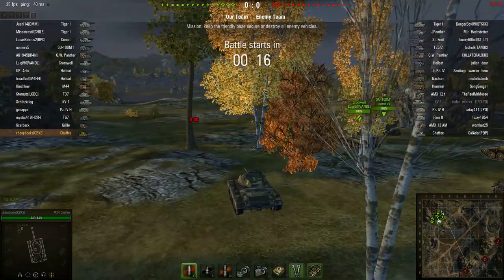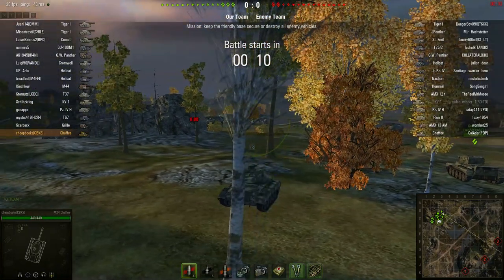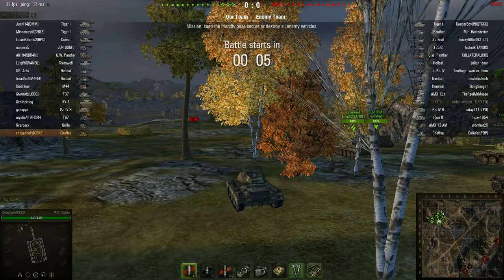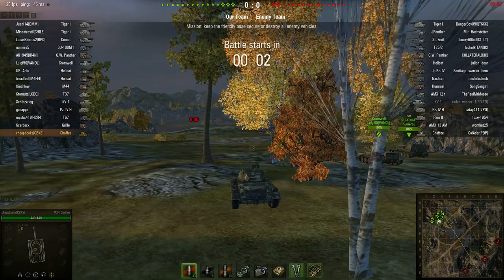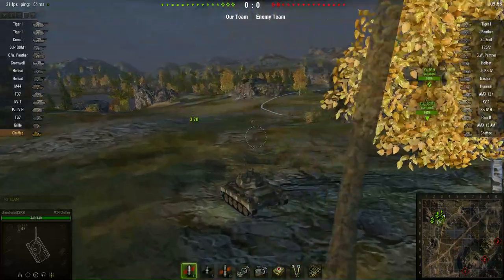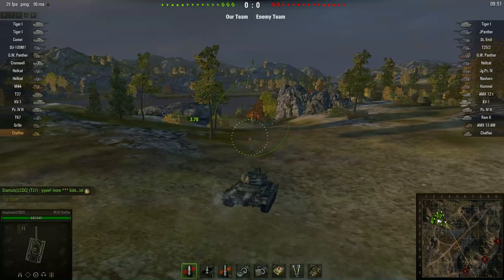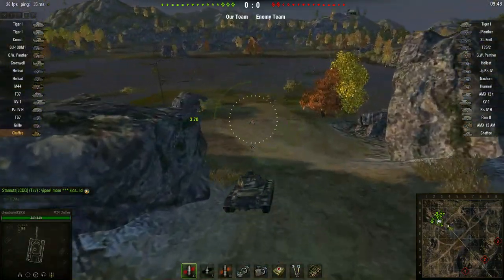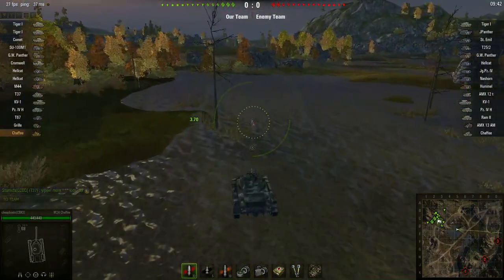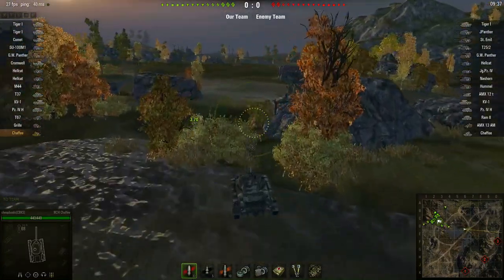For this map — this is Karalia — I'm on the defending team. I'm going to do a different strategy: I'm going to go far out into the field somewhere and find a bush to hide in, and hopefully my allies will kill some of those enemy tanks. The question is which bush. I have absolutely no idea which bush I should hide in — it's going to be a little bit of experimentation, and I might make the wrong choice.